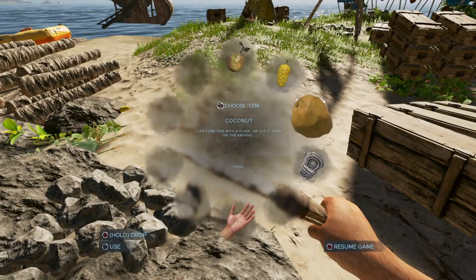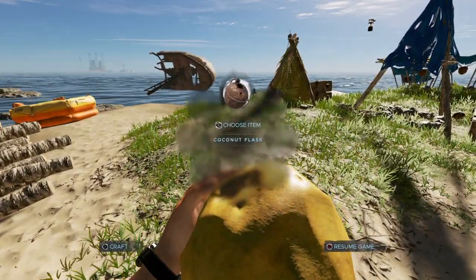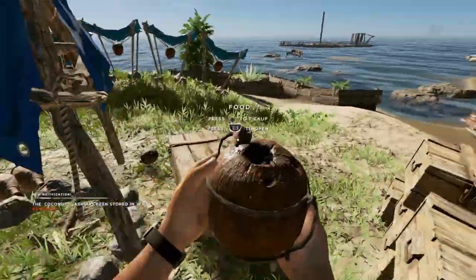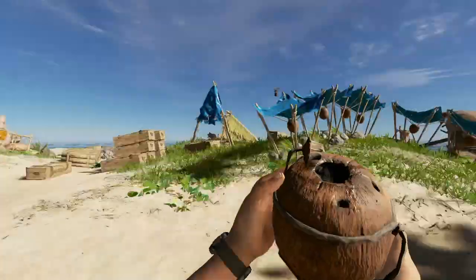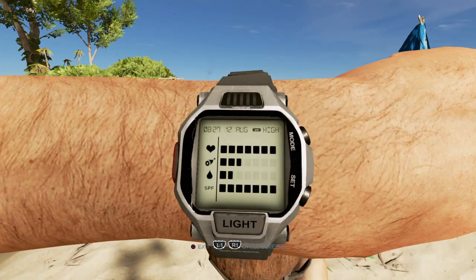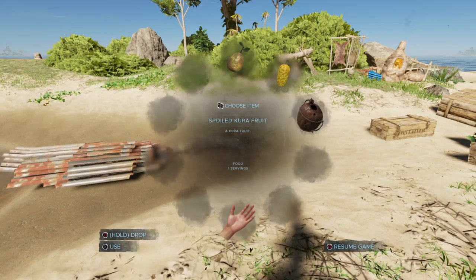You're going to need a yellow coconut - you're not going to use a coconut that you've already skinned. So you use a yellow coconut like this, then go to your quick craft menu and craft your coconut flask. In your inventory you should see the coconut flask showing that you have one serving.